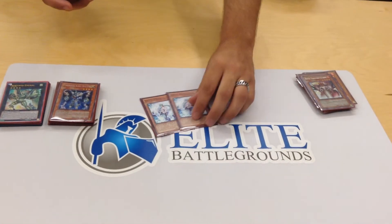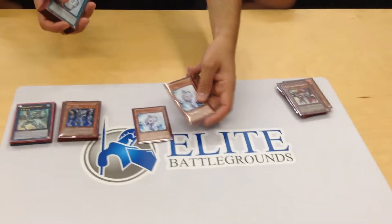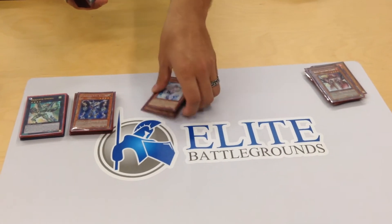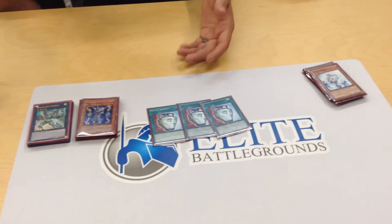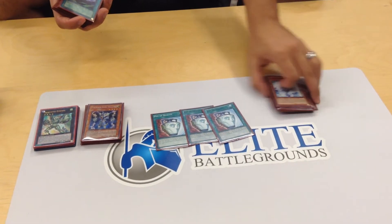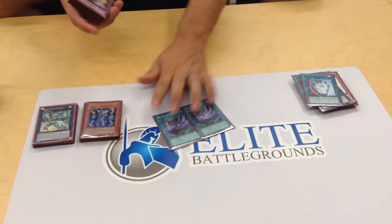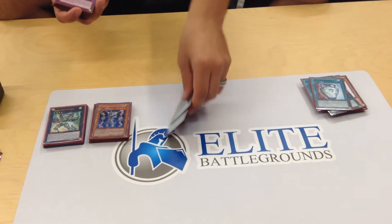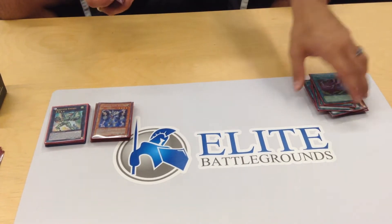We're playing double Veiler. Veilers are good this format, especially against Nekroz with their effects of Trishula and Unicore to stop your Extra Deck monsters' effects, and Valkyrja so they don't tribute. Three Duality for consistency — you need to make sure you draw into your Rockets and your back row. We're playing so many continuous cards, and it also helps you draw into Planter when you really need it, because Planter lets you send a continuous Trap card to the graveyard to draw two. Duality is just digging for all your resources.